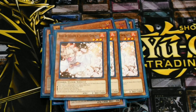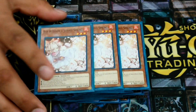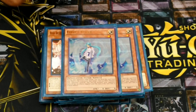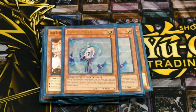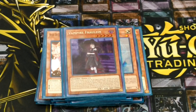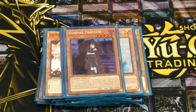For hand traps, I run 3 Ash Blossom. She's great in every format, really, ever since she was printed. She's also a zombie, so if I have Baladroc out and I activate it against my opponent, I can trigger off Baladroc. 2 Effect Veiler — honestly this is probably the weakest card in my deck, I need to cut it out, I forgot to cut it out today. And my last hand trap, Vampire Fraulein. She's amazing — she triggers all Baladroc, makes Baladroc or any other zombie just a big beat stick. Opponents don't see it coming and it can cause OTKs.